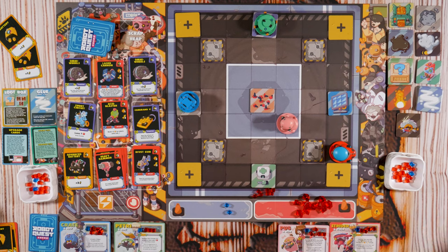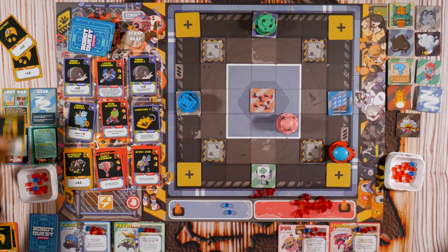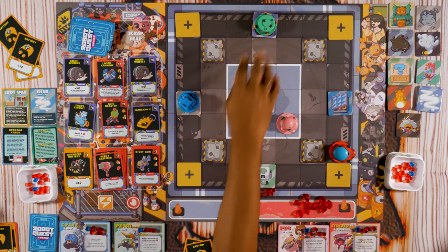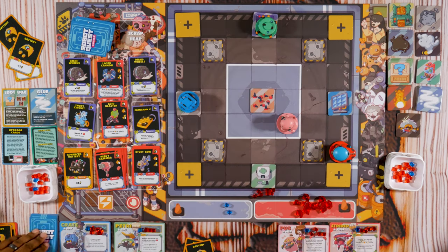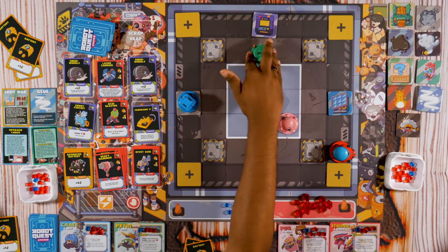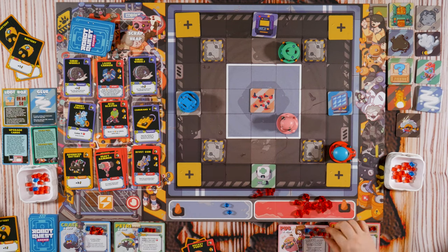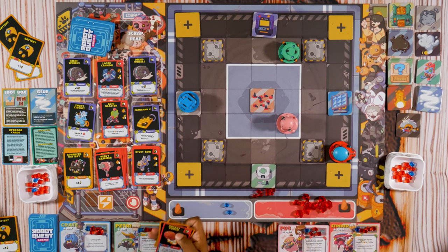We've got two respawns left before the end of the game. I'm going to scrap a Battery, then use two batteries. Since I was on that tile I got to draw one and discard one. Discard this battery — one, two. Then Rocket Punch: it does one damage to you because you're within range three, but I cannot use its special effect — it allows me to scrap a card and add its cost. That is the end of my turn.